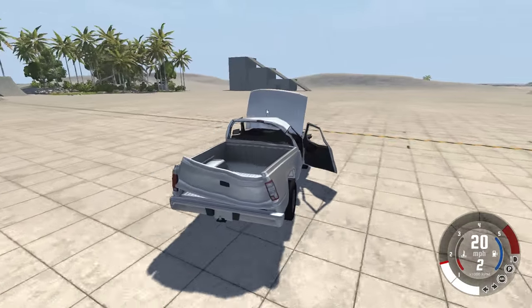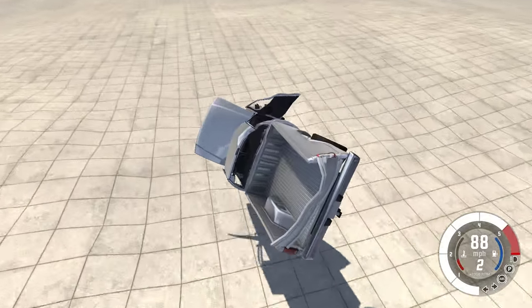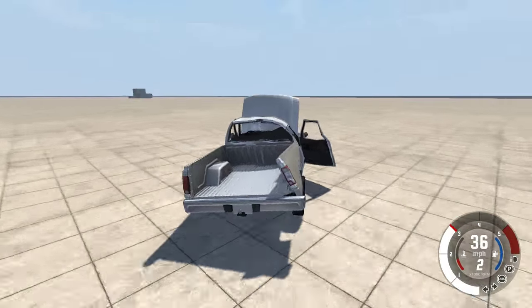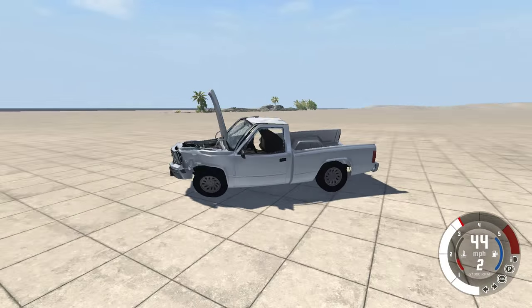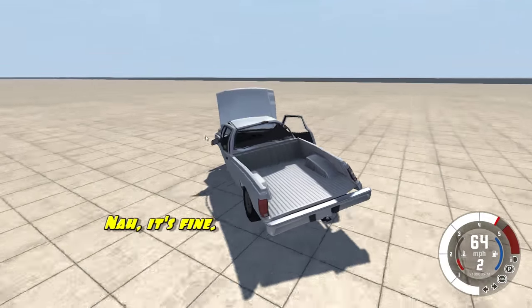And would you look at that? It still runs. Yeah, it's just a minor, minor body damage. No problem at all. More jumps. Oh, the whole thing's like bent to the left — that's not good. Look at that front wheel. That's going to really screw up the alignment. These tires are not going to wear evenly.